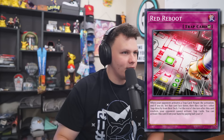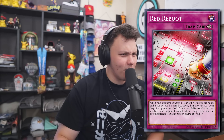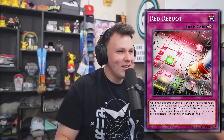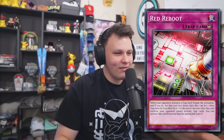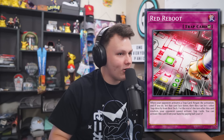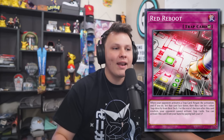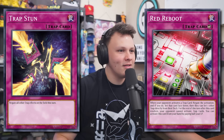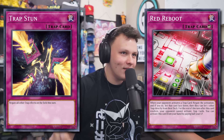Here is your next pair. The first one is Red Reboot. When your opponent activates a trap card, negate the activation, and if you do, set that card face down. Then they can set one other trap card directly from their deck. For the rest of this turn after this card resolves, your opponent cannot activate trap cards. You can activate this card from your hand by paying half your life points. And then Trap Stun — negate all other trap effects on the field this turn.